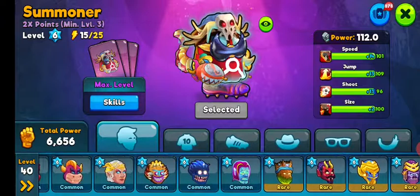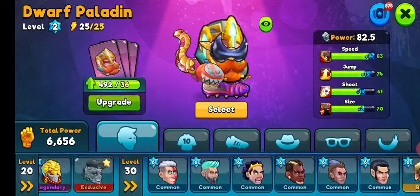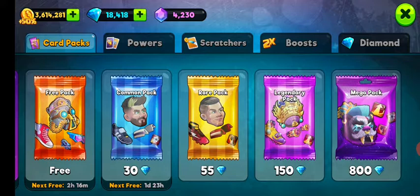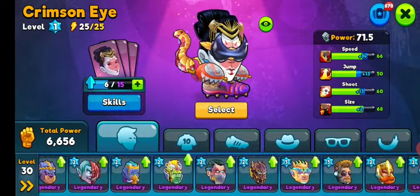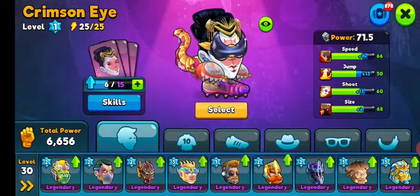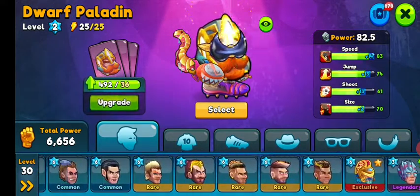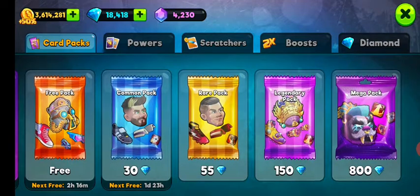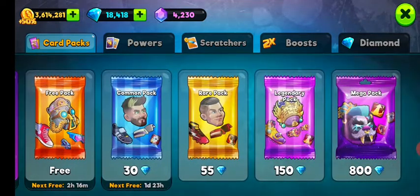Here we're talking about Dwarf Paladin, which is a legendary character. Normally when you want to get cards for a character, you go here and it takes you to the store — you can see the icon is moving. If you wanted to get cards for Dwarf Paladin, you click on the plus icon and you can see that you can get them through the legendary pack and the mega pack. What you must not forget is that in these packs, you do not know what you're going to get — so it's gambling.